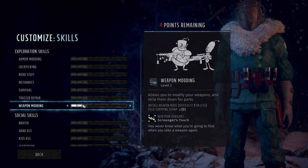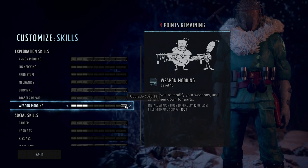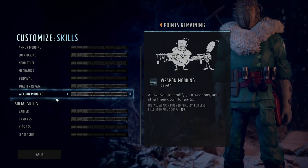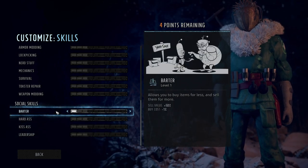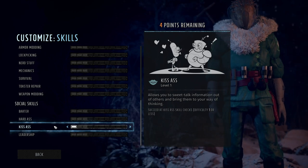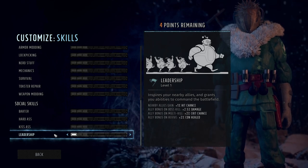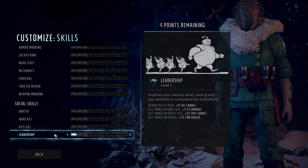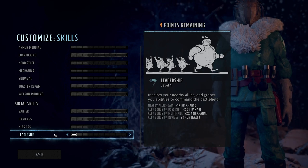Then we have weapon modding — each point lets you install more intricate mods and increases the scrap you get from field stripping weapons, basically selling them for parts, so you get to install better weapon mods making your weapons do more damage. That brings us to social skills: barter, hardass, kissass, and leadership. Barter is buying and selling from vendors. Hardass is your intimidation skill checks. Kissass is your charm skill checks. Leadership gives extra ally skill bonuses to your companions — bonuses to damage, crit chance, healing, and all that sort of stuff.